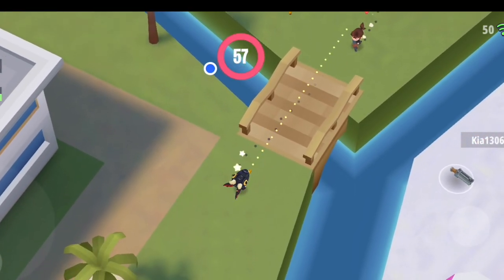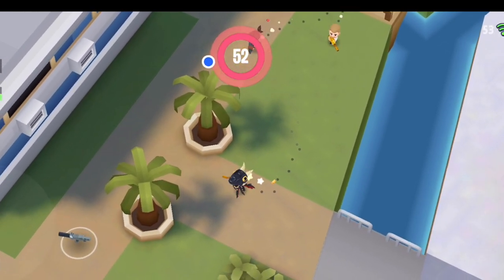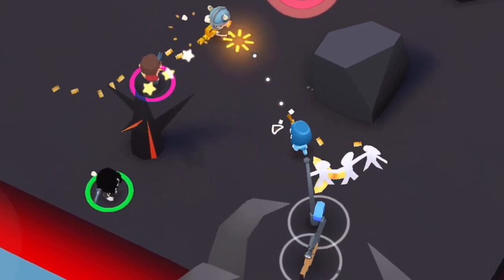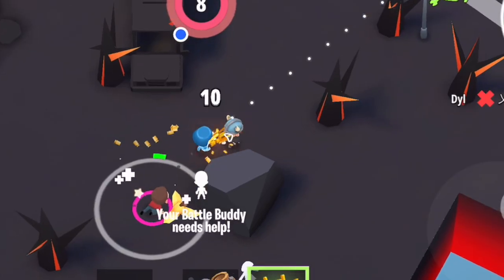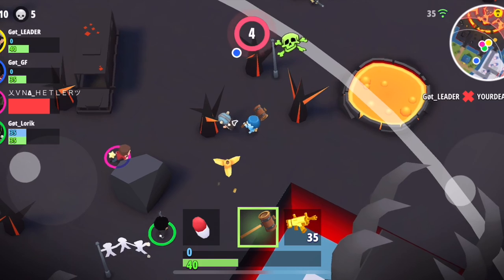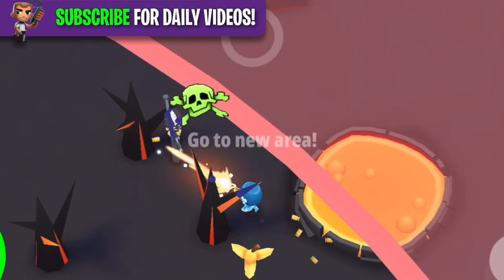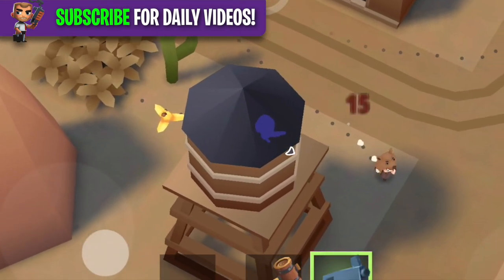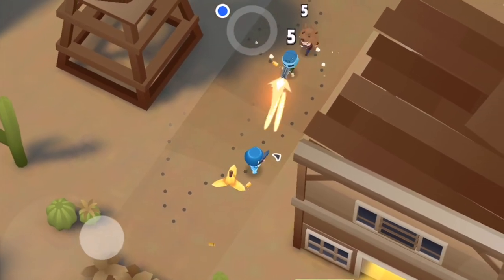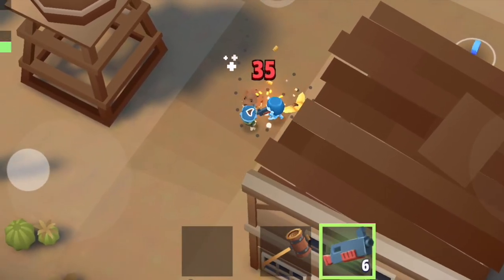Number seven: in duos and squads, focus your fire on one opponent. It can be tempting to shoot everybody you see, but focus primarily on the person with the best weapon or the most skillful player — someone with a gold scar, quick movement, a high level or rare skin. Target that person, get them knocked down first. Their teammates will go to revive them, which anchors them into that spot. They can't move because they want to res their teammate, making them easy pickings.